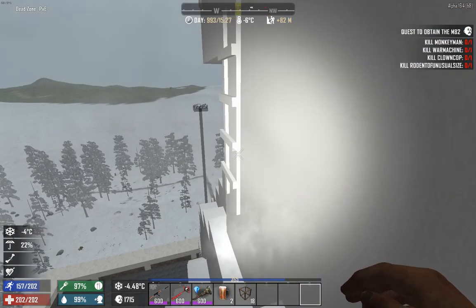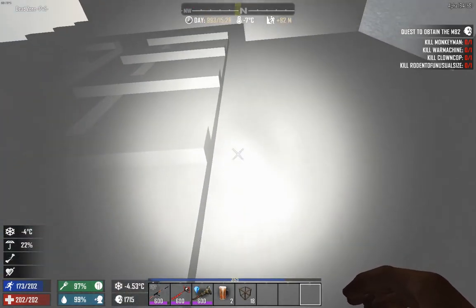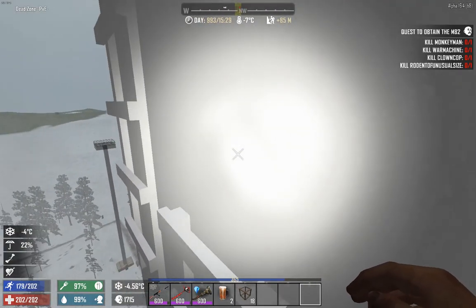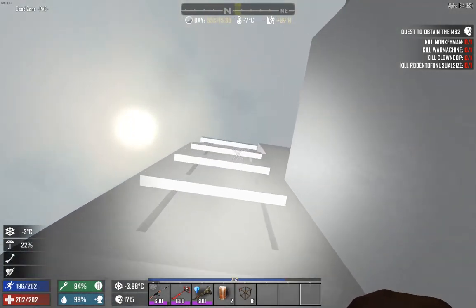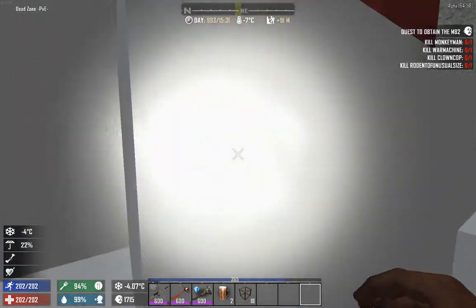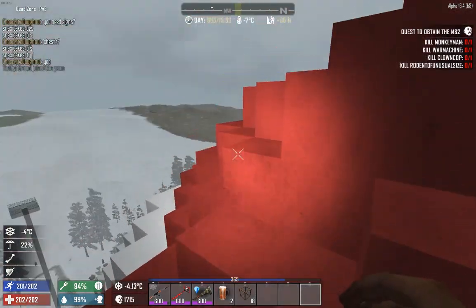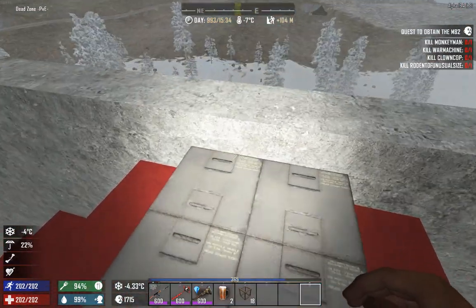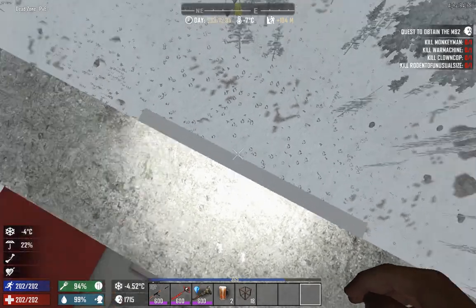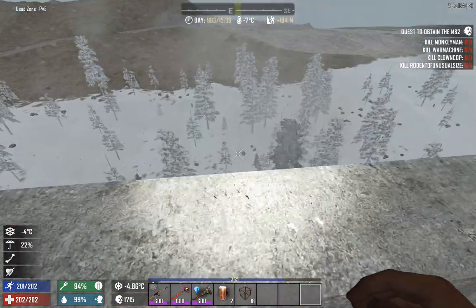There actually is a way up — look at this sneaky ladder! Oh god, hello there Santa, you have an empty brain up here. Looks like we found a secret place — maybe there's a secret stash hidden around. No, someone was faster than us. Oh bummer. But we actually made it on top of Santa!